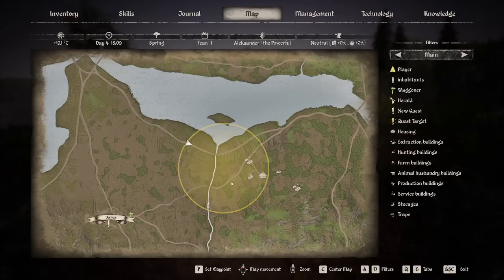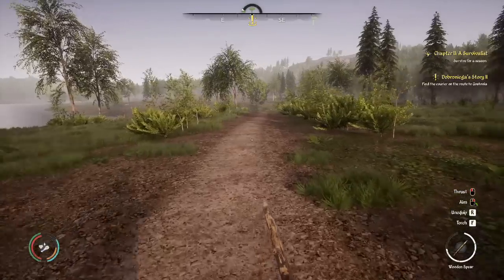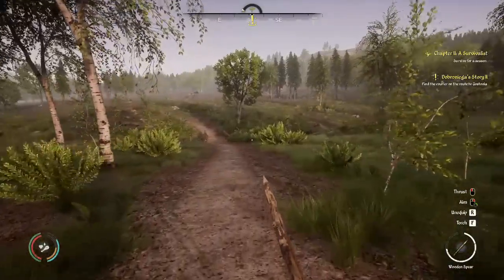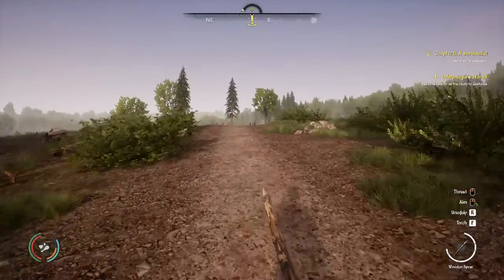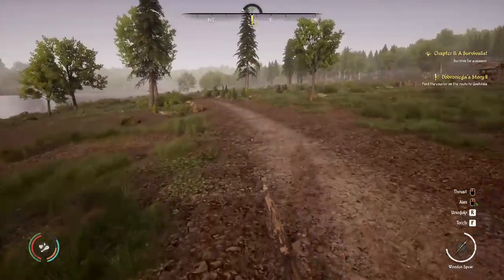We're inside the search radius for this guy. The direct route from Rolnica to Gastovia is to go on this lower road here — but I have a feeling this upper road is the way he would have gone, because he would have gone to Denica and then down to Gastovia. We'll look around, follow the road, see if there's a dead guy on the road.